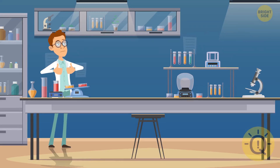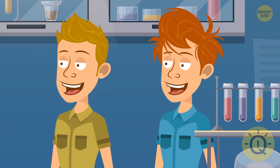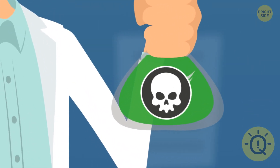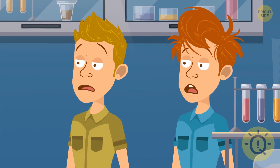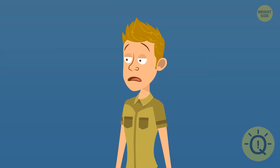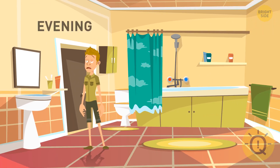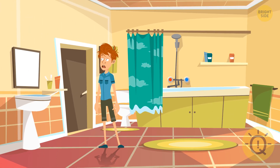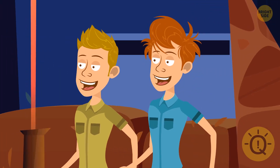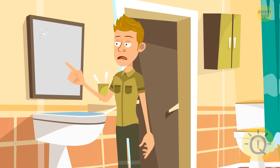One scientist needed volunteers for his experiments, and two friends, William and Oliver, needed money. Since the scientist promised the experiments were going to be harmless, they agreed to participate. But in reality, the scientist planned to test the volunteers' reaction to different poisons. He trapped the guys in his lab, separated them, and locked them in different rooms. One could only use the bathroom in the evening, and the other only in the morning. In a couple of days, the guys managed to get away — they wrote messages to each other on the steamed-up mirror in the bathroom with their fingers, and could read the messages later by breathing on the mirror.